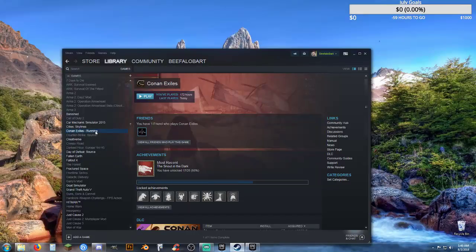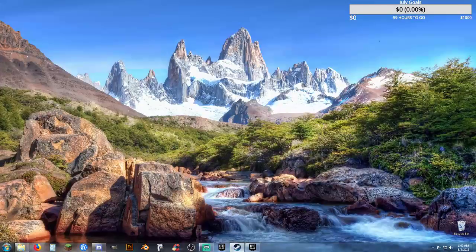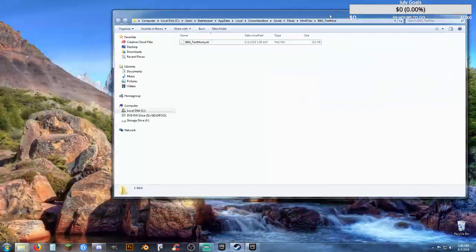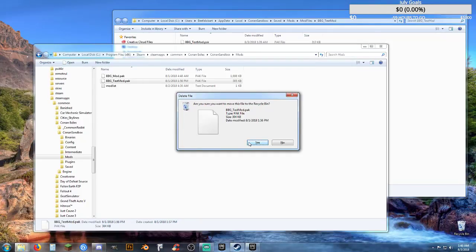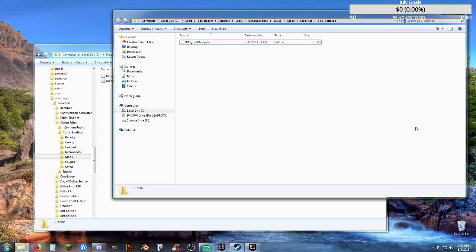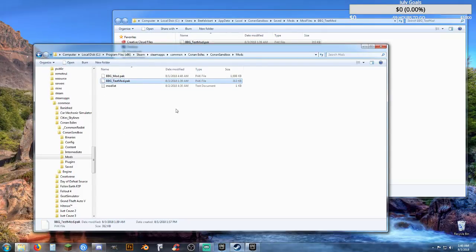I had to uninstall quite a few games to make enough room for a 150-gig download to be able to use this. The next thing is: this is the new version, and I got that folder open from the location in the editor. This is the location: Program Files, Steam, SteamApps, Common, Conan Exiles, Conan Sandbox, Mods folder. All you have to do is take the one I had in here before, delete it, and then right-click drag the new one in — copy here. Now I've copied in a new version of it.